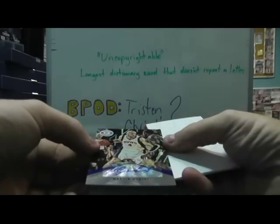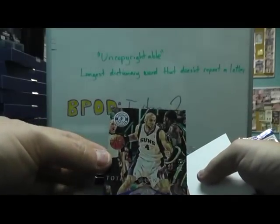Channing Frye, blue. Grant Hill, jersey. Jamal Crawford, 499. Kobe. Marcin Gortat, numbered to 15. A lot of the short print autographs are on this side — two numbered to 10, one numbered to 15.